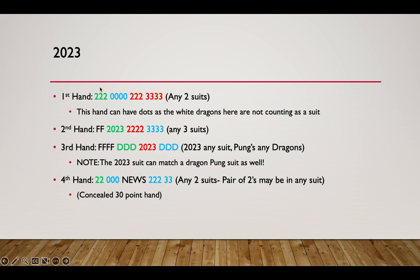For our first 2023 Year Hand, we have a two-zero — zeros are white dragons, or soaps — then a two and three in any two suits. A quick disclaimer: this hand can include dots because the white dragons here don't count as a suit. So you can have dots paired with these without it counting against the two-suit requirement. That's different from the hand below that explicitly says any three suits.